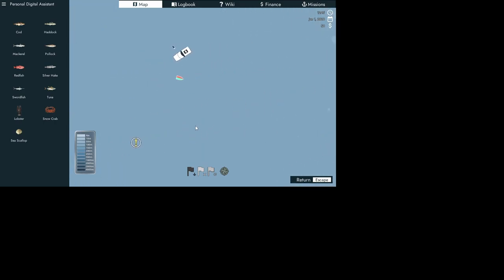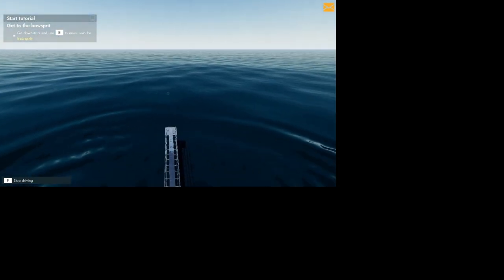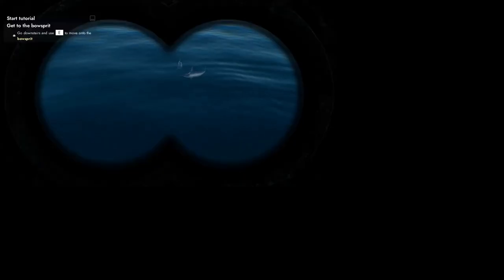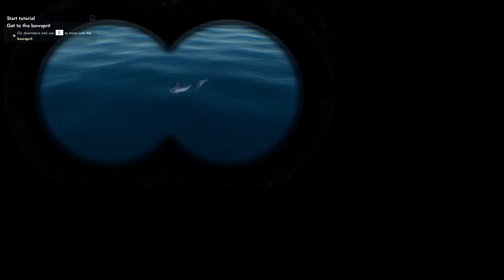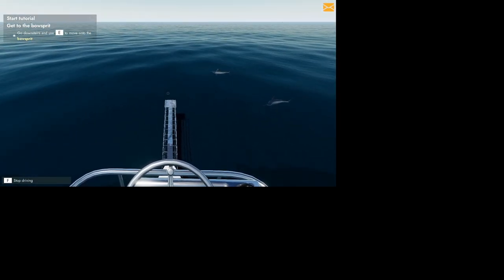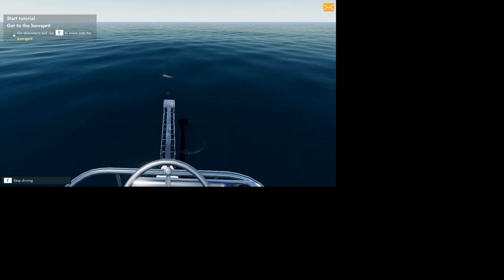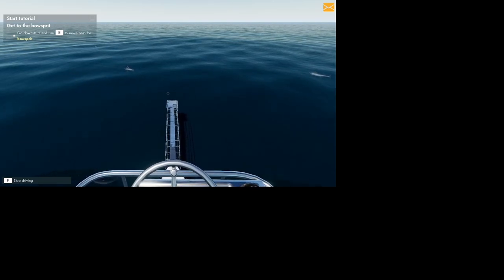We need to navigate from here to here, hit the marker, and we're set. Hit M again to close. We're still up here — see right there we've got fish. The right mouse button gives you binoculars. Right there is our swordfish.